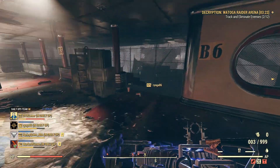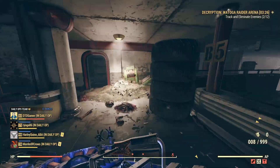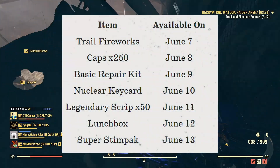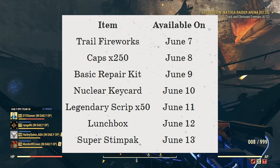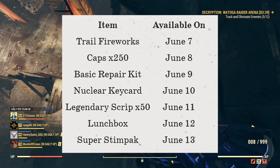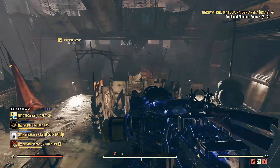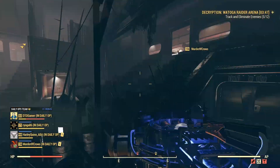The Brotherhood High-Tech Stash Box is a really awesome stash box — it's 50% off at 250 atoms, so definitely worth considering. As usual this week we're also getting some free items: June 7th trail fireworks, June 8th some caps, June 9th a basic repair kit, then a key card, legendary script, a lunch box, and then a super stimpack — just the one, which is a bit tight.